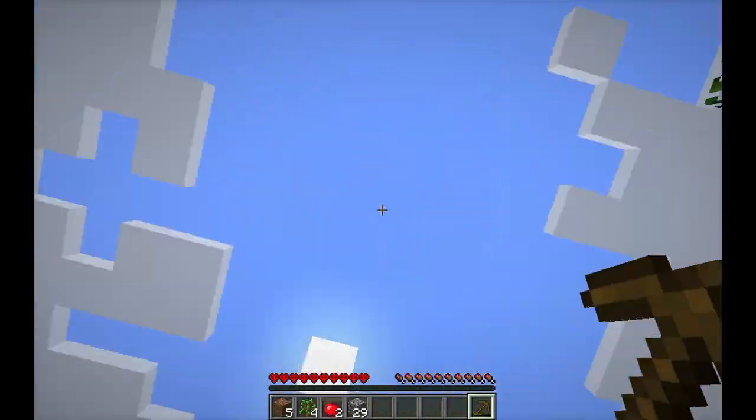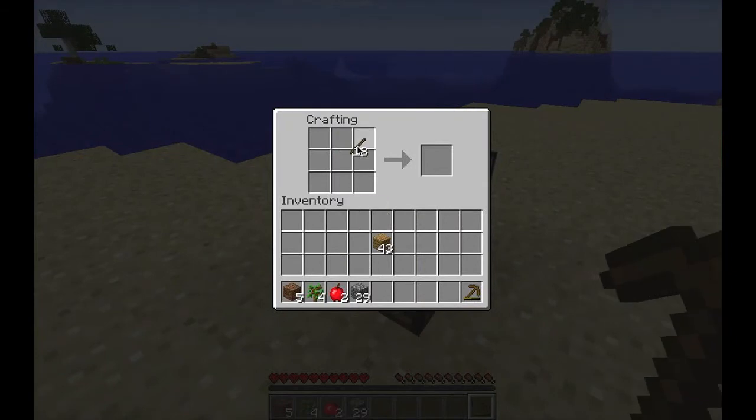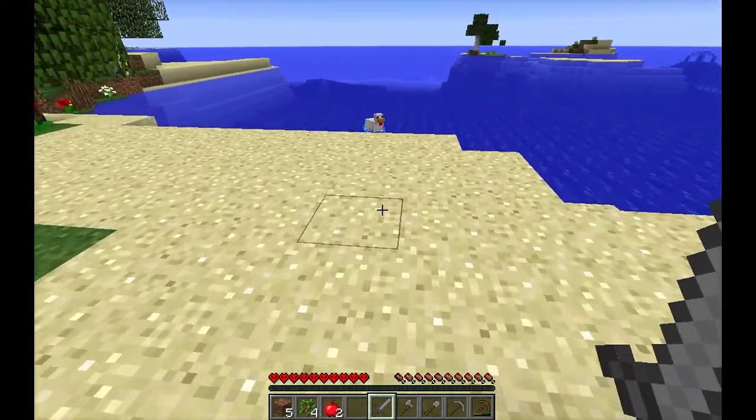How are we doing for daylight? Not too bad, at least not yet. Let's quickly make some tools — pick, shovel, boom. And an axe. And we're going to make a stone sword. I hear a pig as well — that is very good for me. Let's get these chickens.